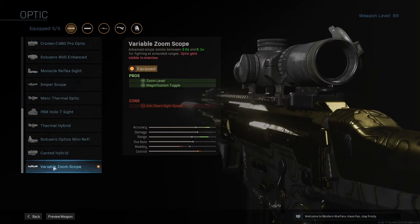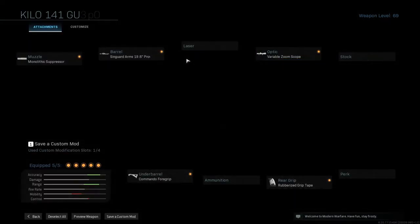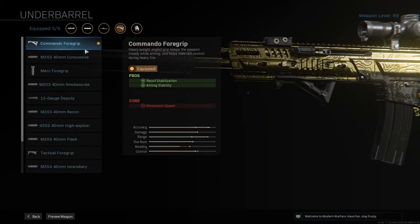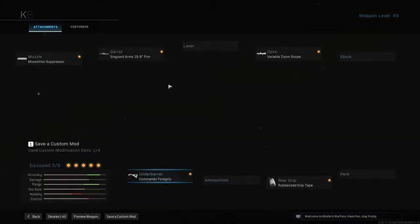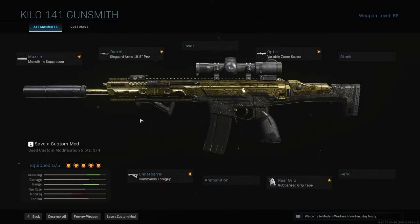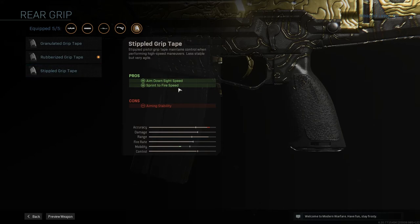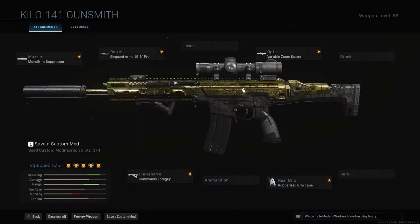For optics you can use whatever you want — I personally like the variable zoom that switches between 3x and 6.1x. Then I have the Commando 4 Grip, which doesn't affect ADS speed too much but helps with range, recoil, and aiming stability — both good for long range. Then I have the rubberized grip tape which helps with recoil. You don't need sprint-to-fire speed because you're going for long range, and ADS speed isn't too important when someone's extremely far away.